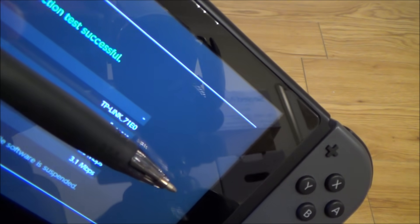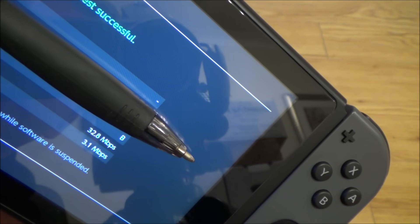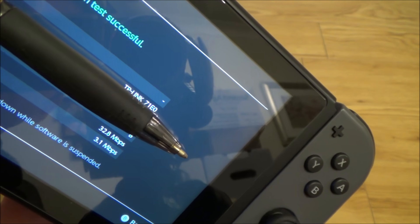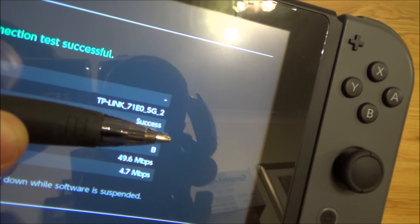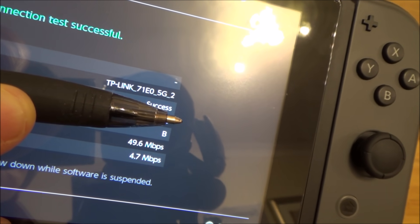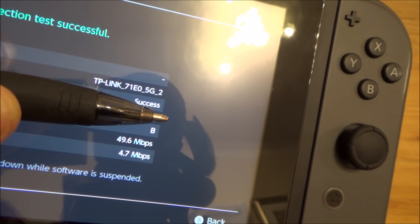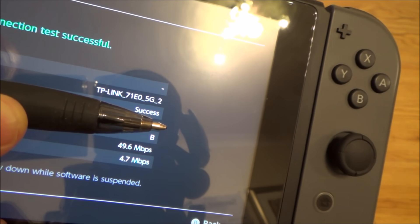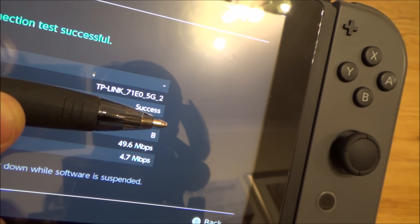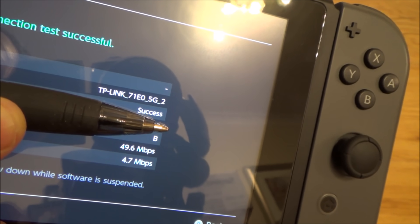I've just covered my IP address, but you can see the TP-Link 2.4GHz network is giving me 32.8Mbps download and 3.1Mbps upload. Now switching to the 5GHz network — you can see it says 5G at the top — and look at the increase: it's gone to 49.6Mbps download and 4.7Mbps upload. On the Nintendo Switch speeds can vary quite a bit, so do about 5 tests on each network and take the average. Hopefully you'll find the 5GHz is better, though it can vary house to house depending on your distance from the router.